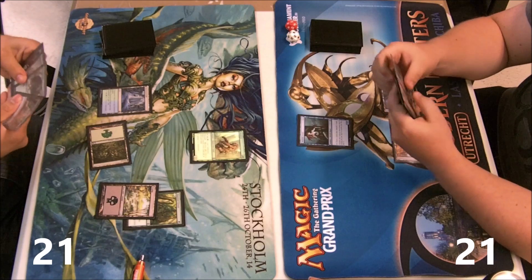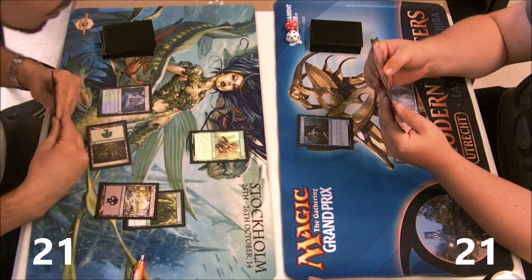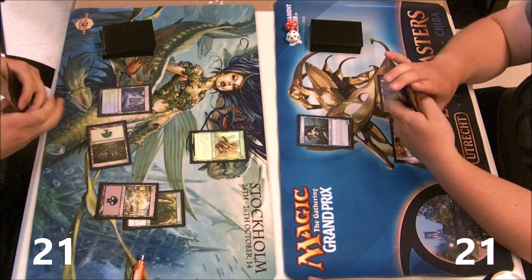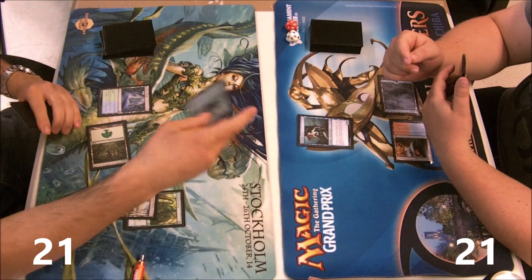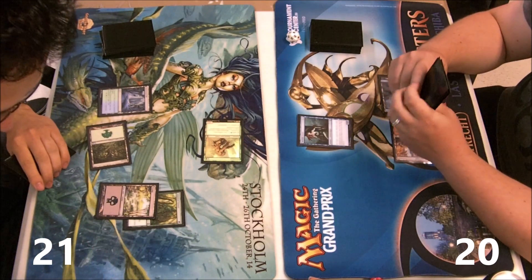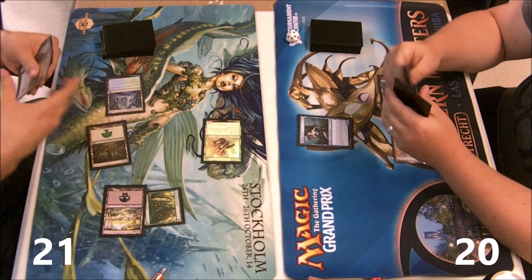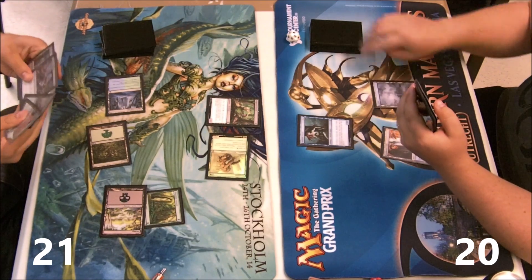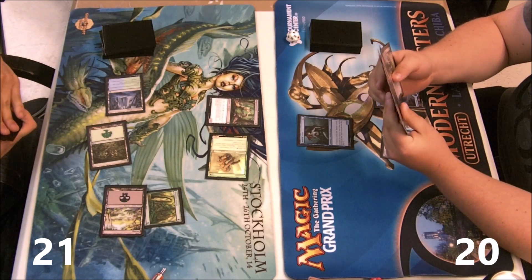You wouldn't put duals and Abundant Growth in your deck for just one blue card with one symbol, so he probably has something more expensive than that. It could be anything. Another mana dork — that's fine. The stage is being set up for me to do my stuff.